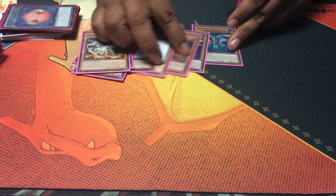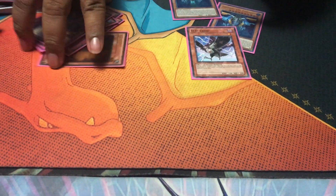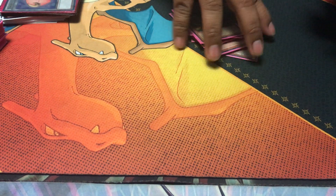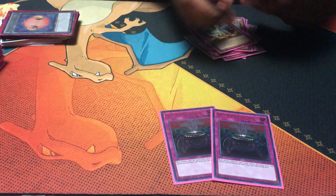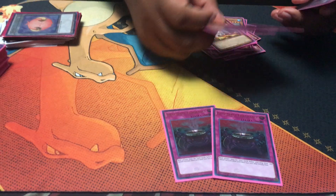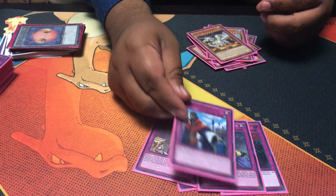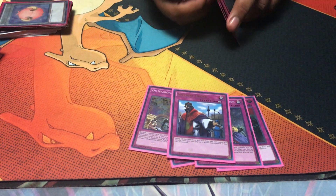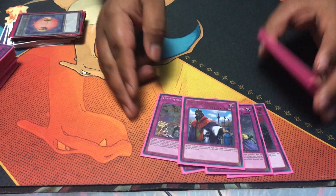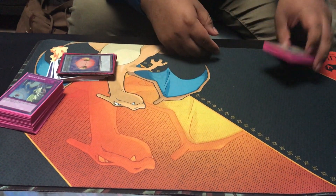If you have Kaiju Slumber, I would take out DD Crow — but whatever, I don't have Slumber on me. For the traps: double Anti-Spell Fragrance because we don't like Pendulums. And double D Barriers because we really don't like Pendulums. And Imperial Order because, screw spell cards, right? Alright, that's my deck. That's it. Woo.